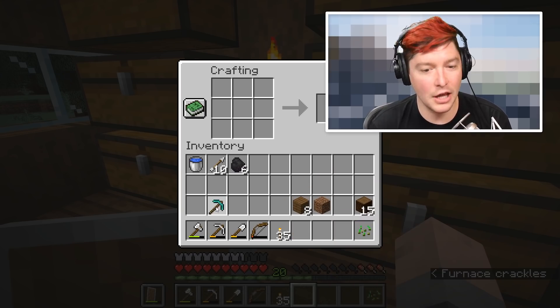I need sugar cane and leather to make a book for the enchanting table. I have two options: search for them on the way to the village I know about, or find a bookshelf in the village. Oh, there's some sugar cane! And I think I saw a cow around here. We need three pieces of sugar cane to make paper for the book. That's the last piece of the enchanting table we need.